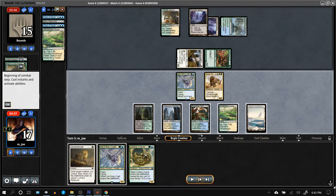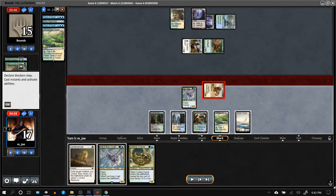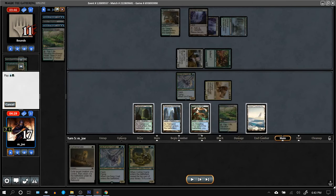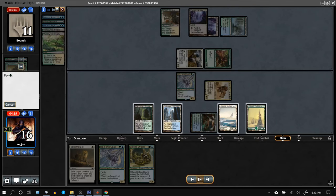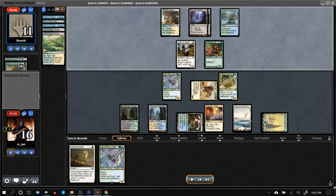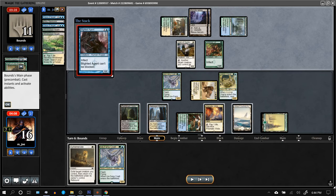Oracle and Icefang drawn — decent. Going ahead and cracking in with Siege Rhino; opponent goes down to 11. Play the Oracle, hit a land that goes straight to the battlefield. Blighted Agent — things are reaching a boil here. We're both around 4 minutes.